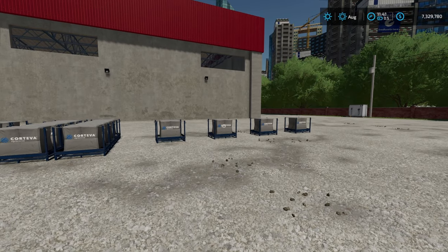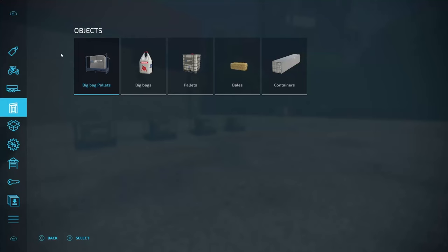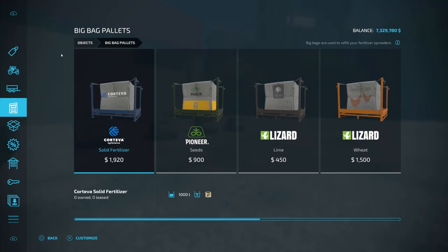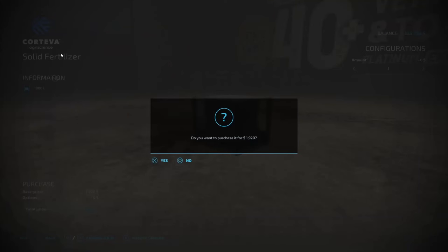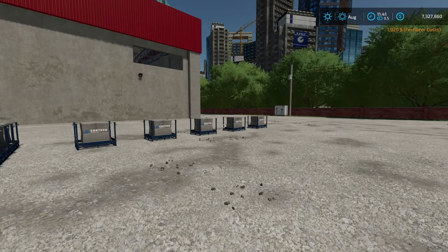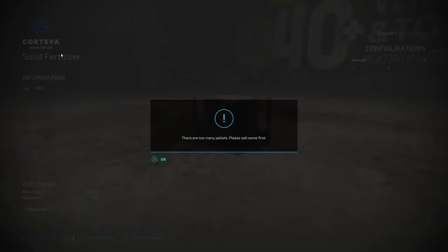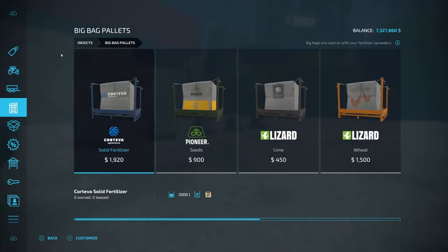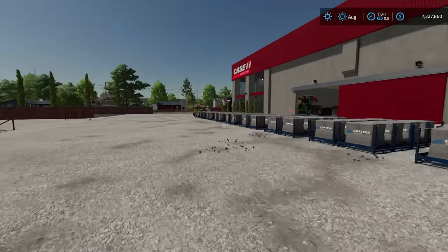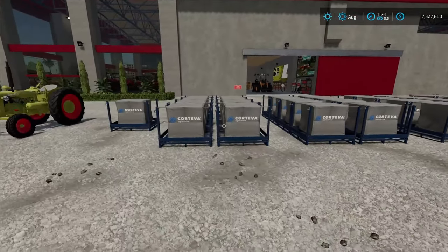I'm back over here at the store now, and I've got four single containers here of fertilizer. I'm going to go into the menu and get a big bag pallet — solid fertilizer. I can now put it down here on the map, so I've got a fifth one now. I got rid of one trash container. Let's try and buy just one more of these. And look at that — there are too many pallets, please sell some first. That's how you're going to do it.